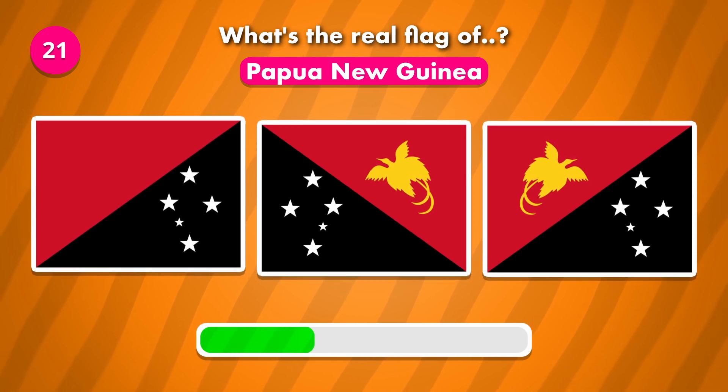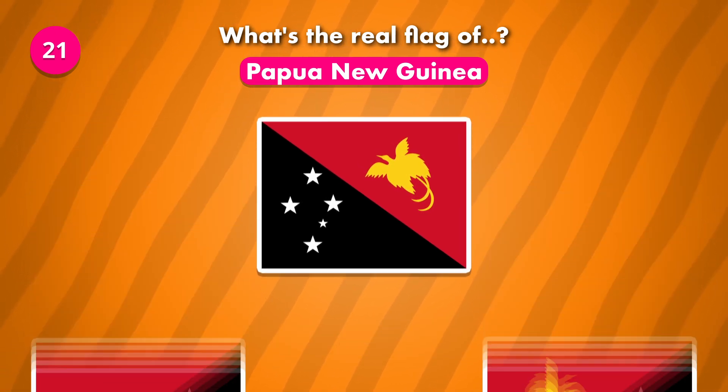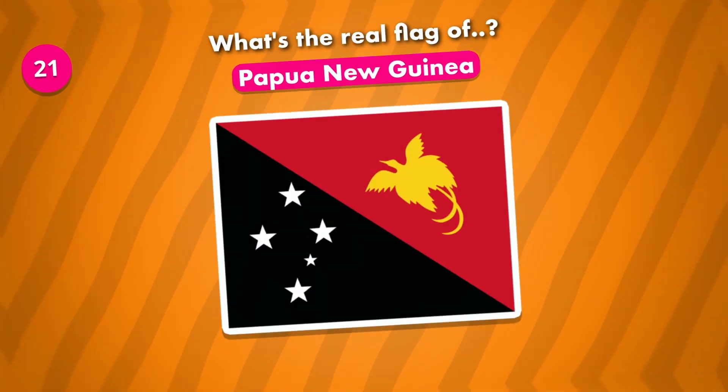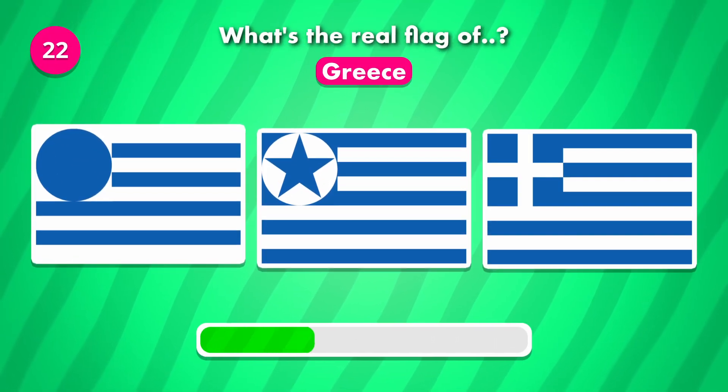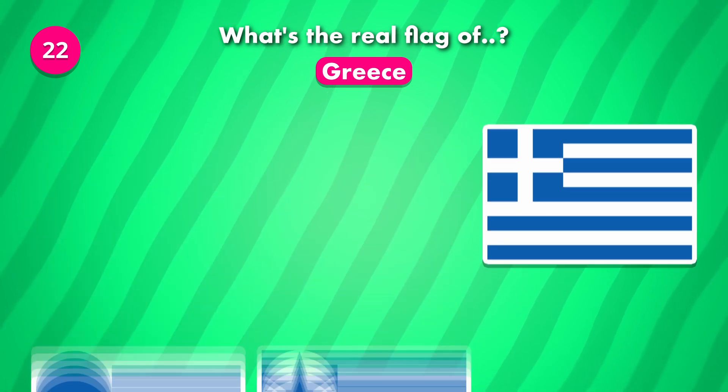Guess the flag of Papua New Guinea. Is number two. It is number three.